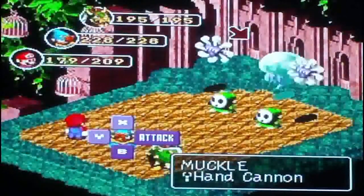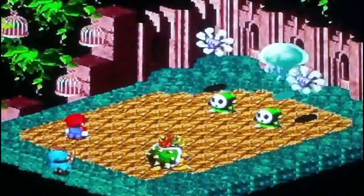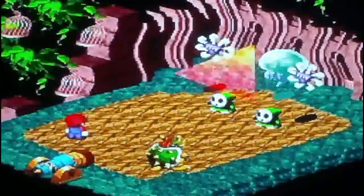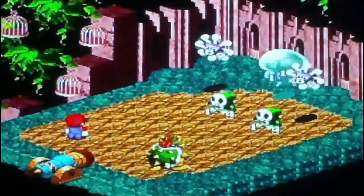We've got a lot of enemies on the field, so let's use Geno Flash. Hold the lock of power — and kablam! Since we have so many enemies, it makes sense to use a magic attack on all of them.